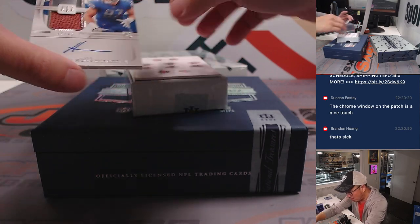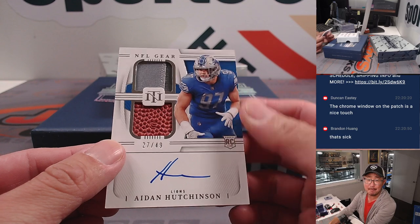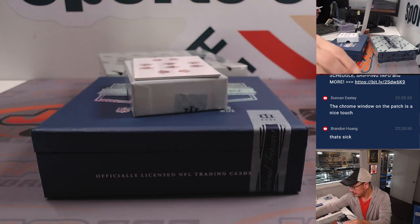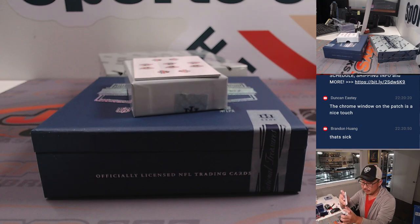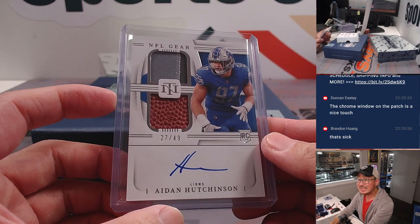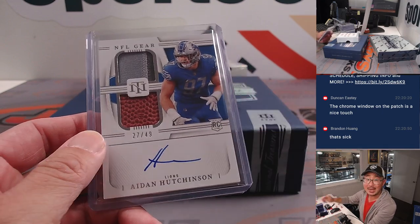And one more here — look at this game-wrecker: 27 out of 49, Aiden Hutchinson. That goes to Detroit 7 — and that will be for Brian K.